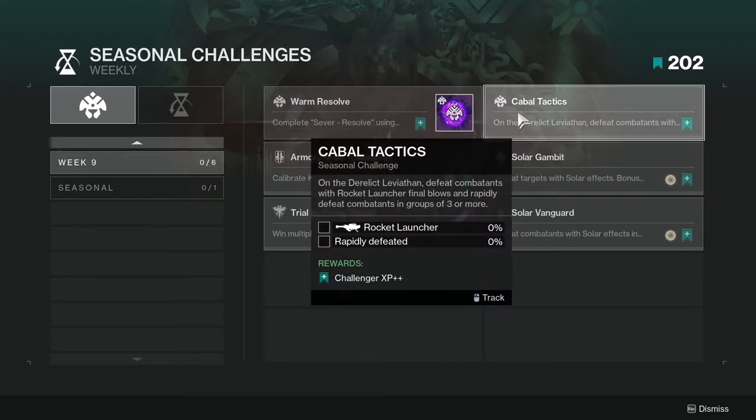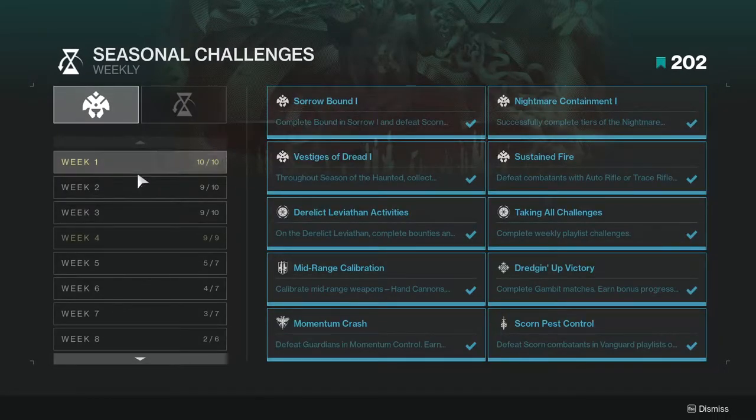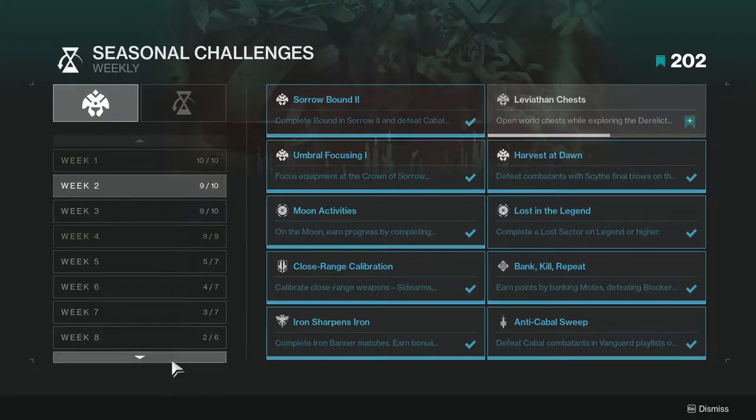Next one is Cabal Tactics. On the Derelict Leviathan, defeat combatants with Rocket Launcher Final Blows and rapidly defeat combatants in groups of three or more. This one, depending on how they have it calibrated, might take you a long time or might take you like five minutes. Because again, for week two, we still have the Leviathan chest — I still haven't completed this, and I've been playing this game. I'm only at 50 percent, which is really wild.